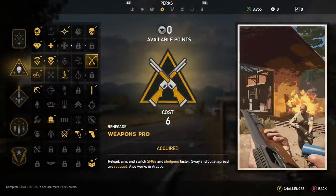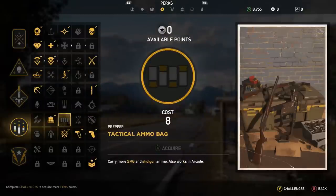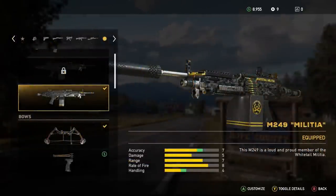The gun overall is my second pick when it comes to running in and just unleashing. For perks with the shotgun, you're going to want the weapons pro — it will reload, aim, and switch your shotguns faster, and sway and bullet spread are also reduced. You'll also want the tactical ammo bag, which allows you to carry more shotgun ammo.